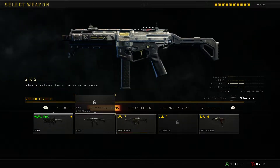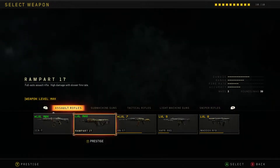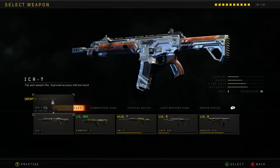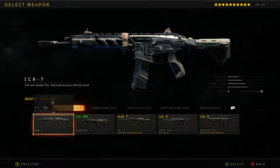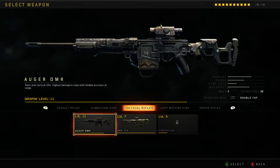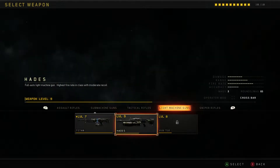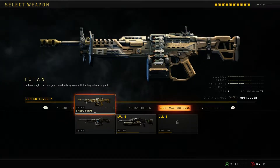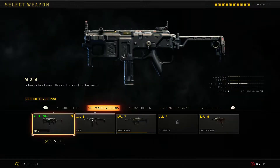The GKS does have one, but I haven't unlocked it yet, haven't gotten to that point. The ICR is basically the last gun in the tier system. There's none for the tactical rifles. There is one for the Titan, which I have — the Titan Sandstorm. I haven't done the challenge on that yet, but I'll get into that in just a second.